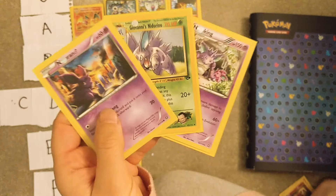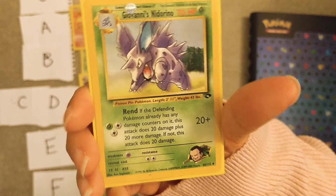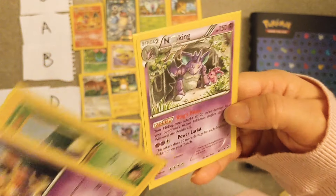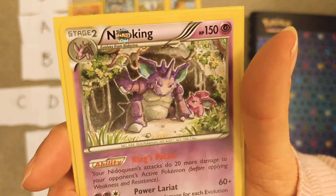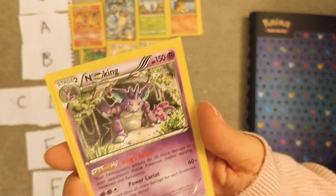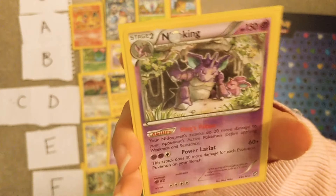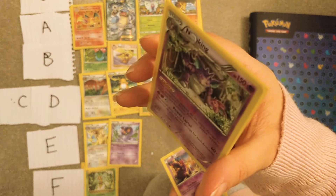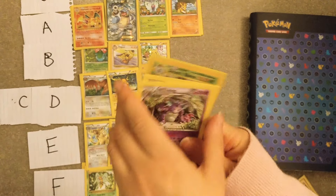The male version — look at this Giovanni's Nidorino from Gym Challenge or Gym Heroes, pretty cool. And this one — oh my goodness, that is so cute, it's like a daddy and his baby. Which says 2016, I don't remember — is this the Steam Siege set? Steam Siege, okay. These are the same as Nidoqueen.